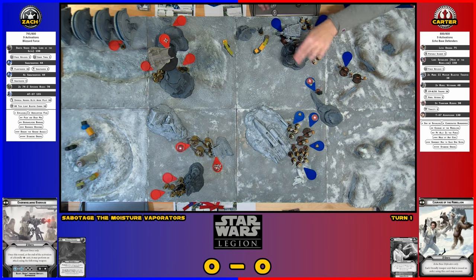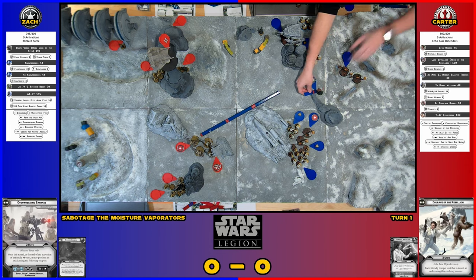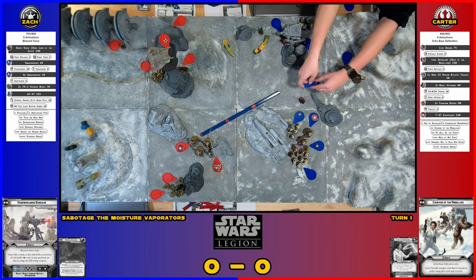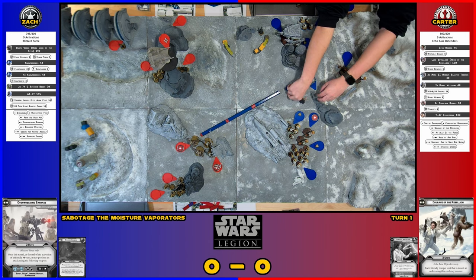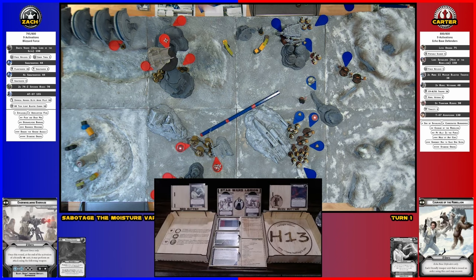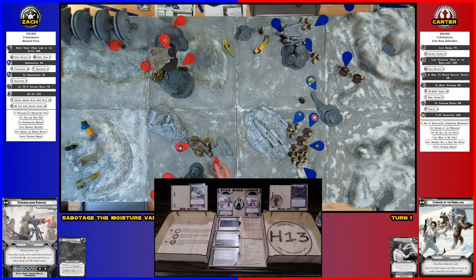Can I move Vader over this rock? Yes. I'll move him there, then take an aim — he stays there, that's done. So who do you want to shoot first? You get four black dice. The keyword Vader has is Beam One, so you could shoot the front Tauntauns and then the unit behind it.